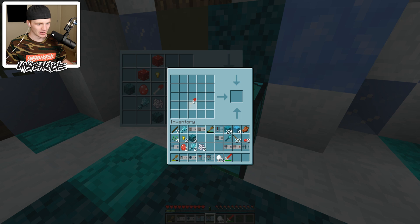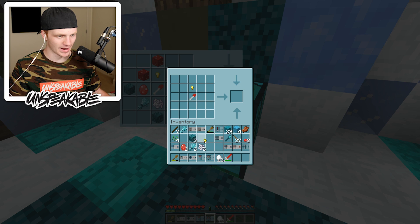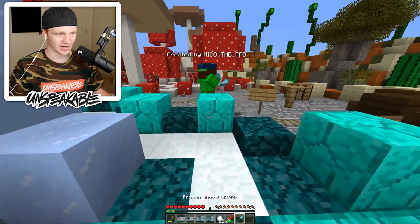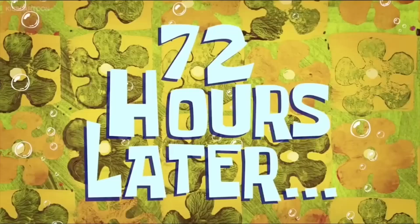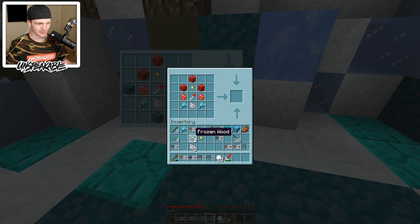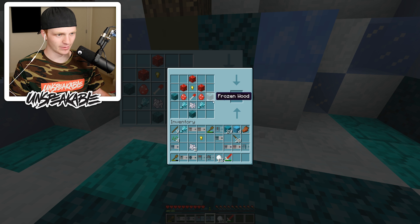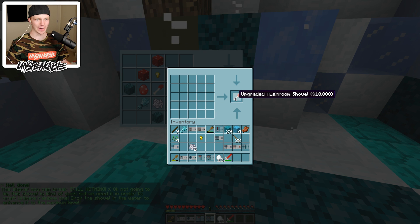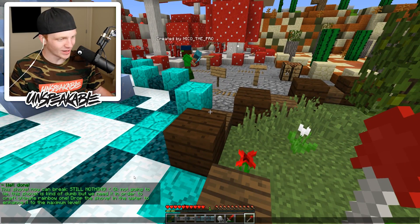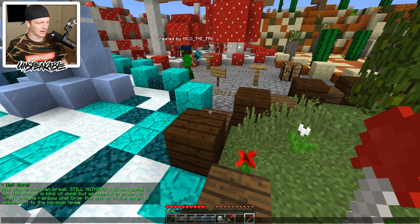Finally we got all the ingredients. Let's see if we can craft this thing — shovel's in the middle, golden nugget... we forgot all those things. We just got to get a lot more red mushrooms. 72 hours later — we finally are good to go. I really hope we have enough resources. And then that one, and that one. Upgraded mushroom shovel! The $10,000 rainbow Minecraft shovel! This shovel now can still break nothing. Not going to lie, this shovel is kind of dumb. But we need it in order to craft the ultimate rainbow one.